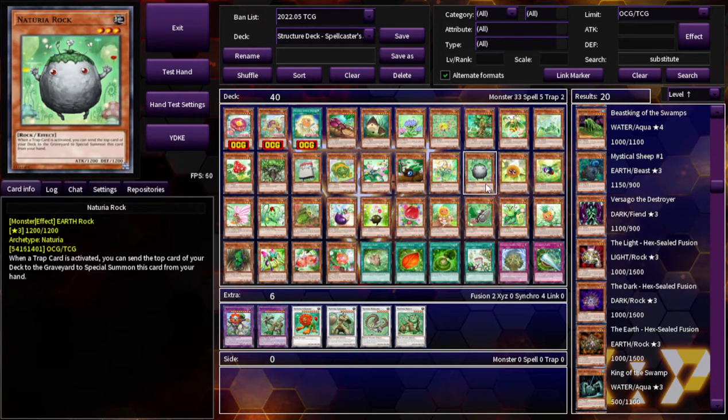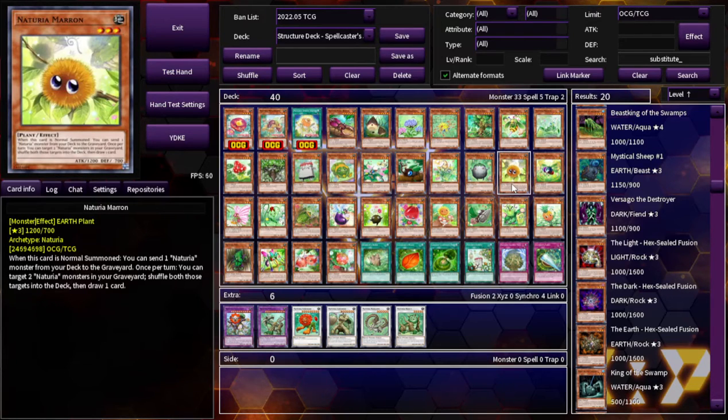Naturia Rock: when a trap card is activated, you can send the top card of your deck to the graveyard to special summon this card from your hand. That's just a little slow. Naturia Marin: when this card is normal summoned, you can send one Naturia monster from your deck to the graveyard. Once per turn, you can target two Naturia monsters in your graveyard, shuffle both back to the deck, then draw one card. That's cool — at least you're giving yourself half the effect right off the bat, so you only need one other Naturia in the graveyard to draw a card in a desperate situation.